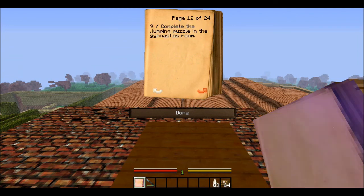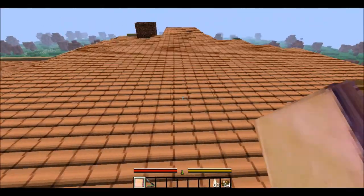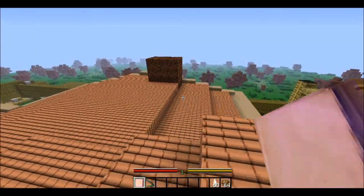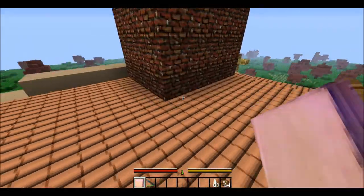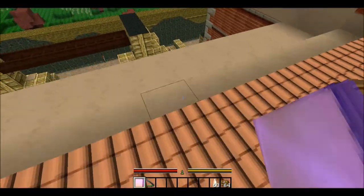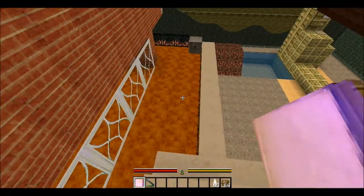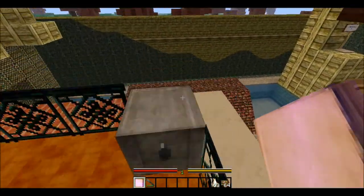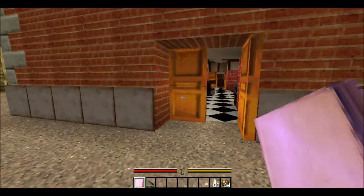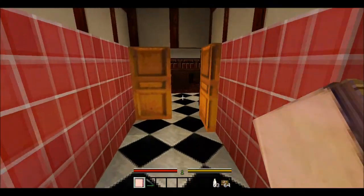Number 12: complete the jumping puzzle in the gymnastics room. Yes, that's the one I already pointed out. Can we get back up onto the chimney? No, there is no broken brick wall here. So how do we get down from here? I hope we don't need to get up here again. So the gymnastics room has a parkour-ish kind of thing, and you all know how much I hate parkour. Let's do this and then we'll call it an episode.